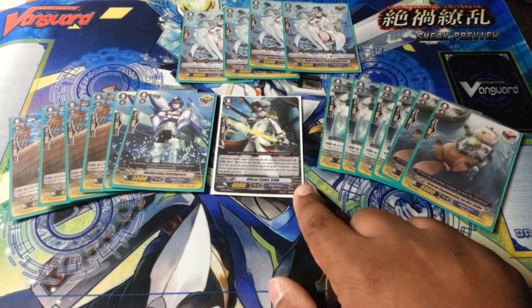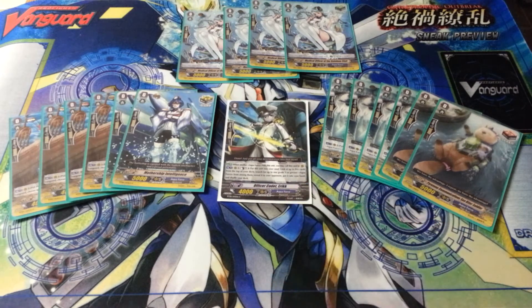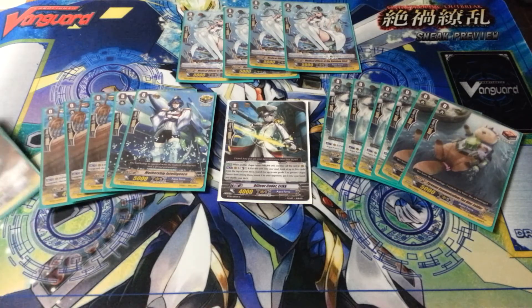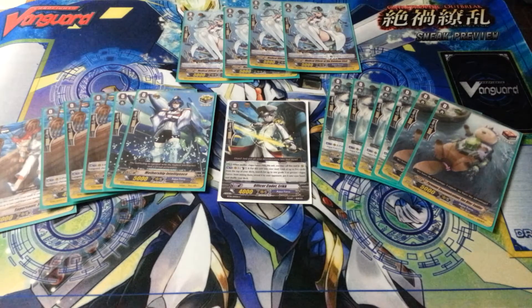Got Officer Cadet Eric right here — grade three searcher, pushing the soul. Look at the top five for a grade three. Want to search for Transcore hopefully first, but Tetra Drive is good as well. Then you have four heals, obviously four heals. We got six crits — this is Supersonic Sailor, pushing the soul, unflipping damage. We use a lot of counter blasts in this deck, so it's going to come in handy really late in game.